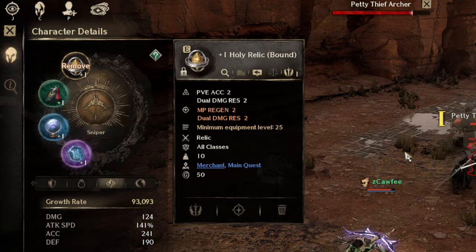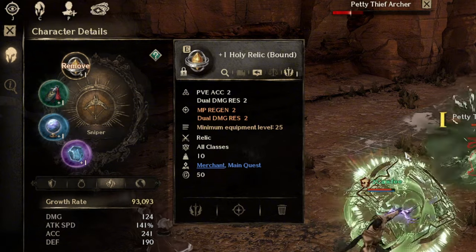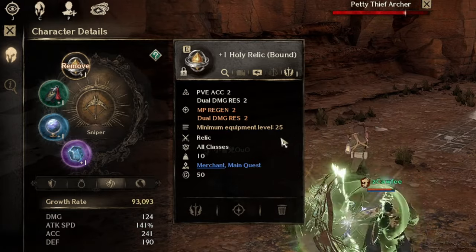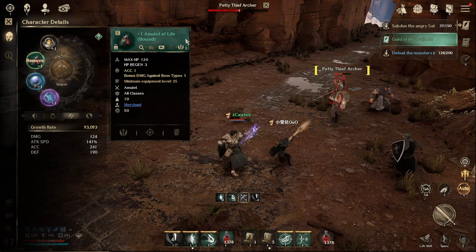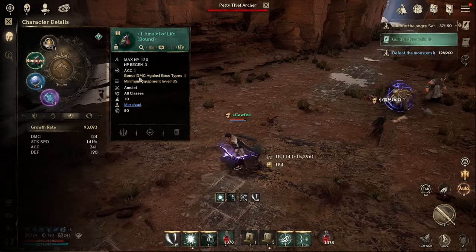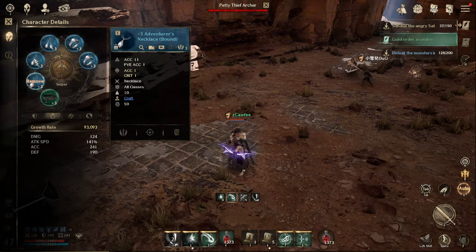Now let's go to the Holy Relic. You can buy this from the NPC Artifact located at the town — it gives you PVE accuracy. The higher enhancement you can achieve, the higher PVE accuracy you get. You can also get accuracy from the Amulet of Life through refinement, so take note of that as well.